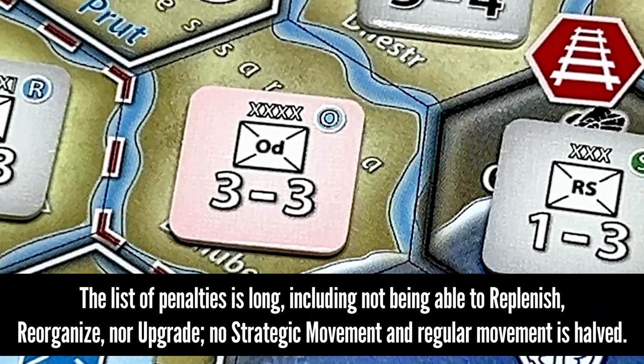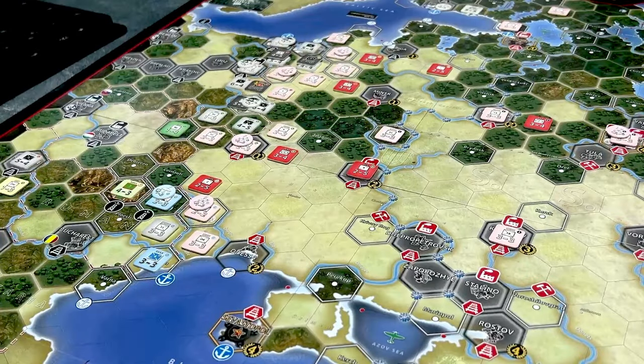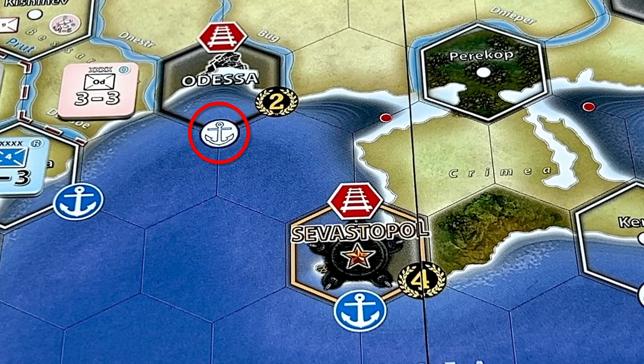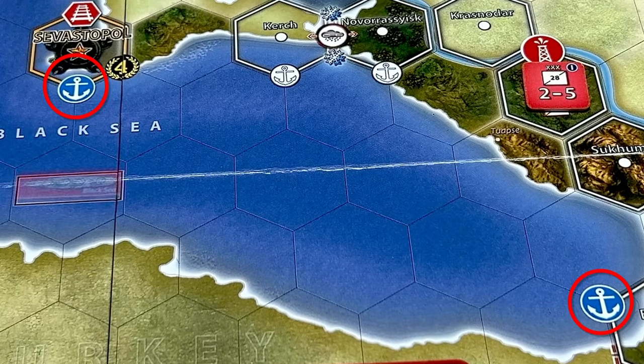Units that are out of supply suffer many penalties in this game. Air and ground units may be supplied by sea, and there are two types of ports: major ports with an anchor symbol with a blue background, and minor ports with the anchor symbol on a white background. A side has control of a sea when it controls at least two of the three major ports in the sea. In the Black Sea, the major ports are Konstanta, Sevastopol, and Batumi. At the beginning of the game, the Russians control Sevastopol and Batumi, so they start with control of the Black Sea.